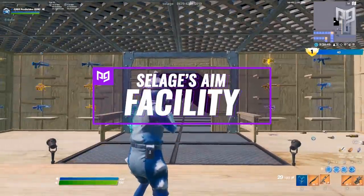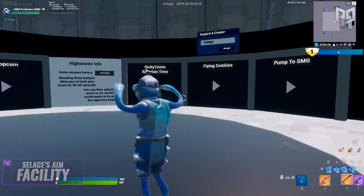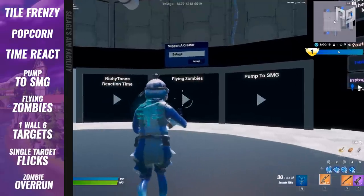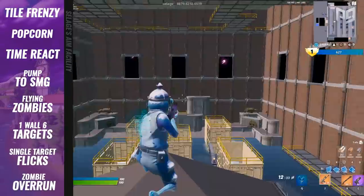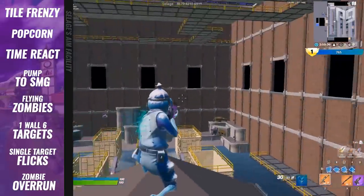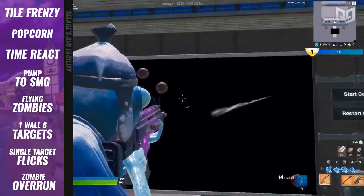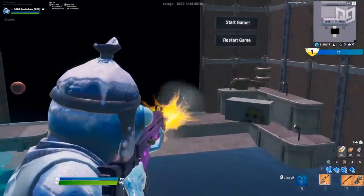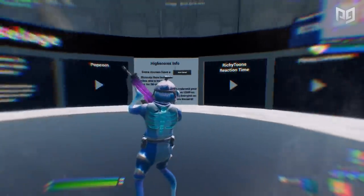The map we're going to be showing you is called Silage's Aim Facility. This map has eight different courses: Tile Frenzy, Popcorn Time, React, Pump to SMG, Flying Zombies, One Wall Six Targets, Single Target Flicks, and Zombie Overrun. Most of these are actual Kovaak's scenarios almost perfectly recreated but in Fortnite.